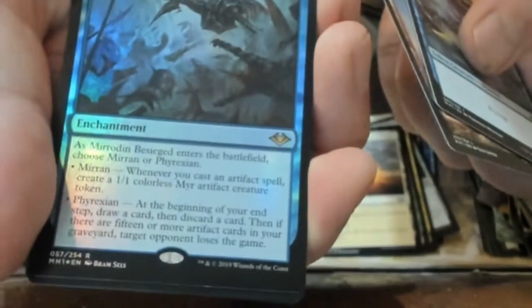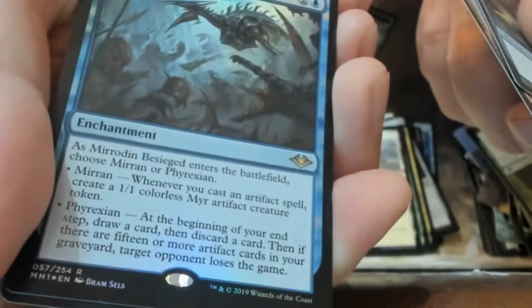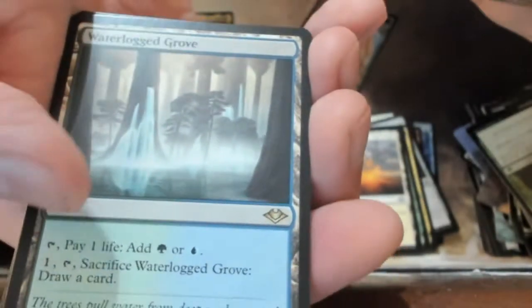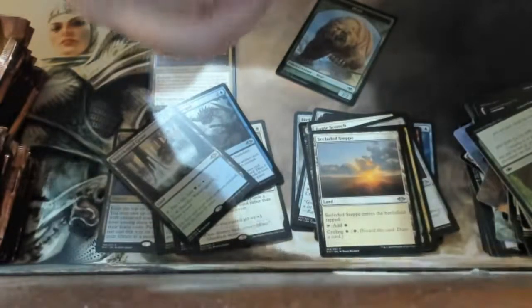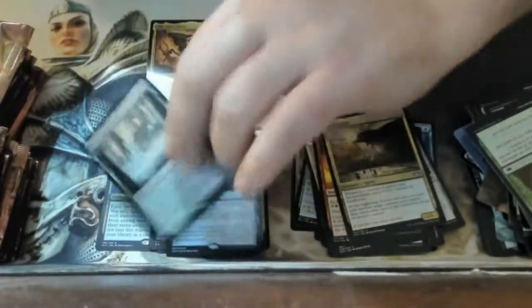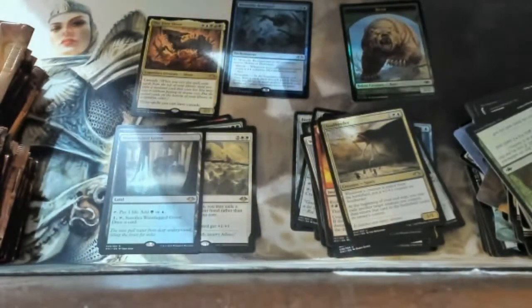We got a token and this card. Oh, we got a Mirrored and Besieged — wait, isn't that the name of a set? My foil rare. I got another Waterlogged Grove — that's two of them now. Oh, Windshards — I remember that from a long time ago. So that's my foil rare, and I picked up three fetch lands today.